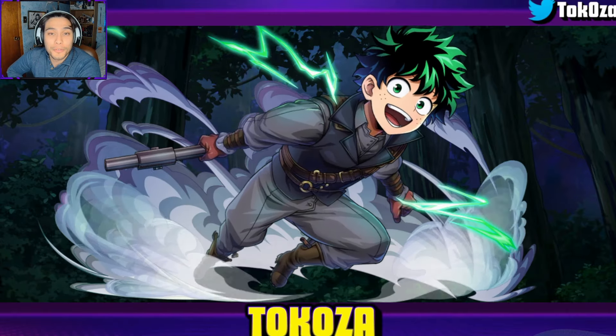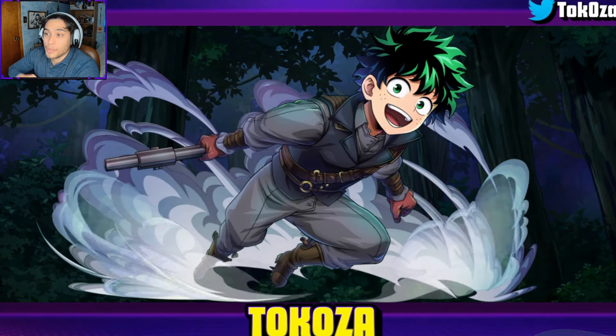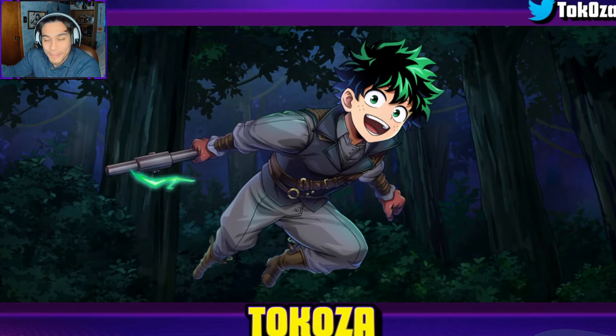Hey everybody, Tokasa here and welcome back to another My Hero Ultra Impact video! Now that we have Steampunk Midoriya on our team, lock and loaded, basic ability boards done, the peace route is done, no dupes of course. If you saw my summons, you know I got shafted all the way to pity — lots of fun there. But nonetheless, we have him completed to his max potential and we are going to beat the crap out of Climax Battle All Might.